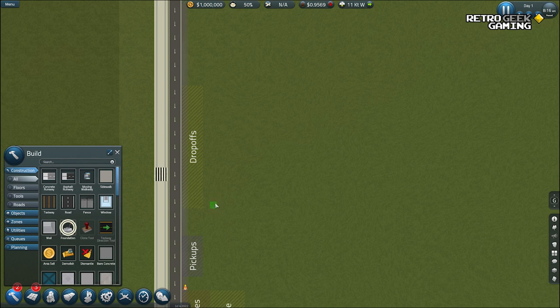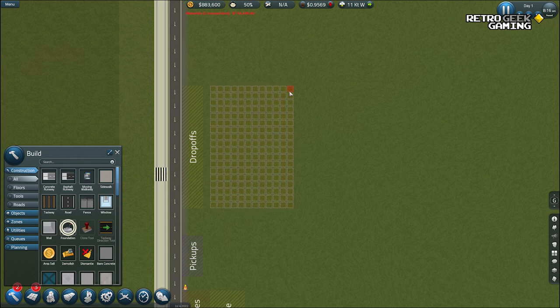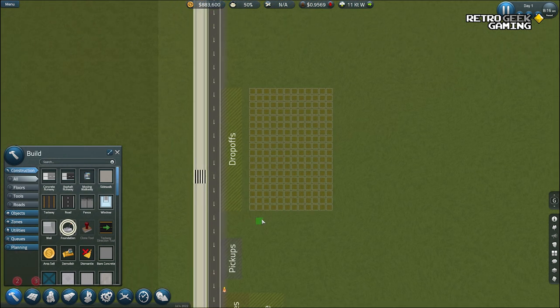We don't want to be too close to the road either. How much money do we have? One million — all right. That is 12 by 18 squares, and the people can walk to pickups. As I said, this game really likes having these areas or zones.